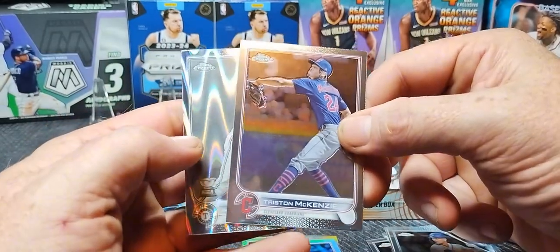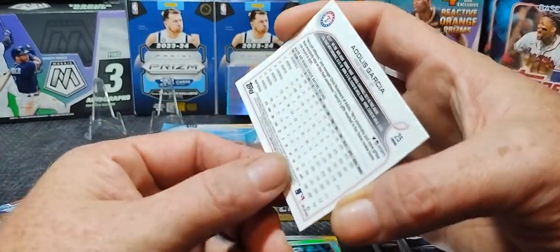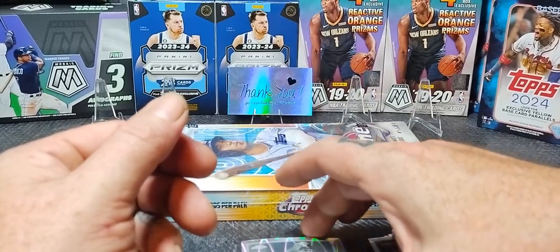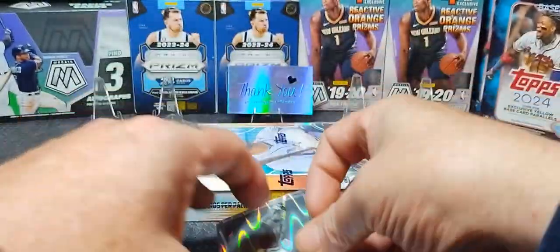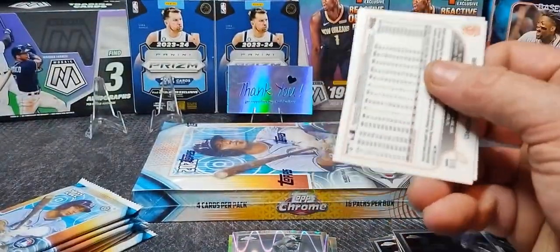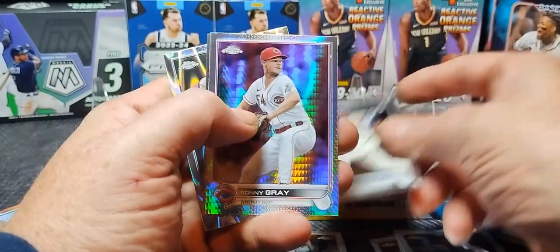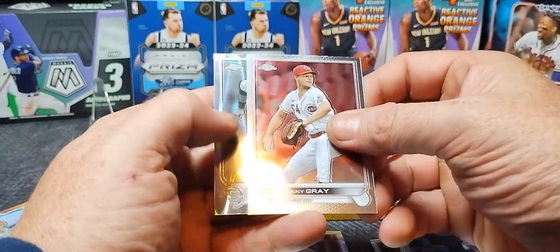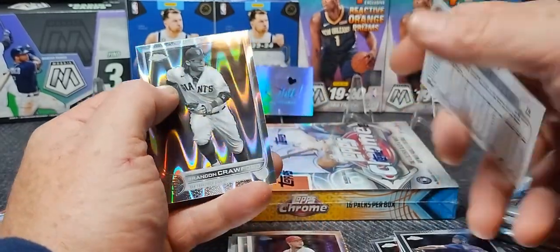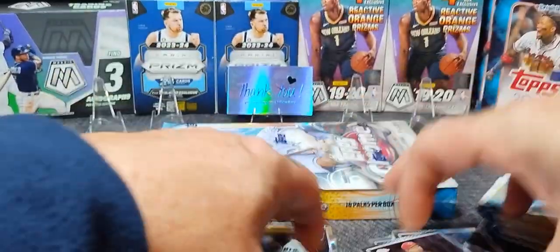Adam Frazier. And Vladdy. Bellinger on the hollow. Tristan McKenzie. There's our first black and white ray wave right there — Adelise Garcia. Not numbered. I guess I should be checking all these since it is a hobby box — you never know what's going to be numbered. Eduardo Cabrera rookie, Jackson Reitz rookie. Sunny Gray — that's a really pretty refractor. Brandon Croppered on the ray wave.